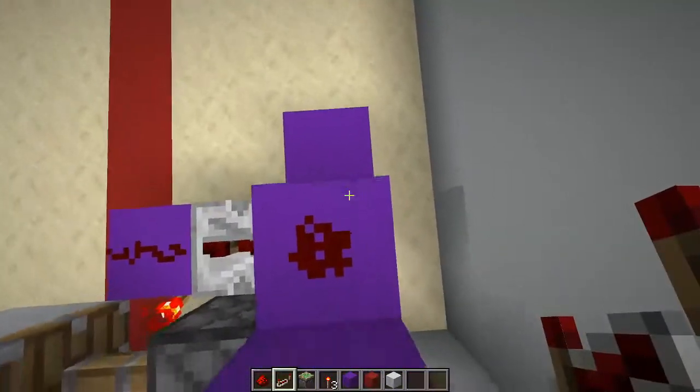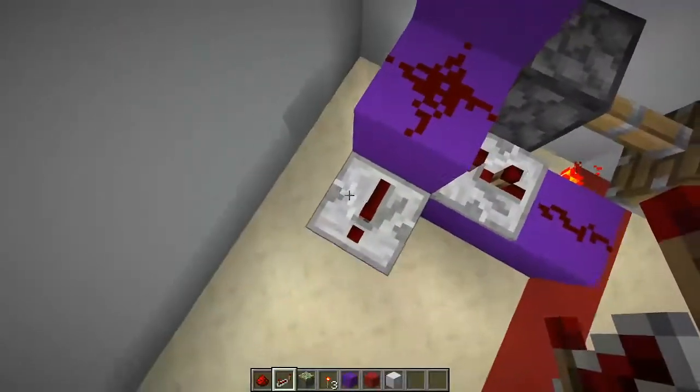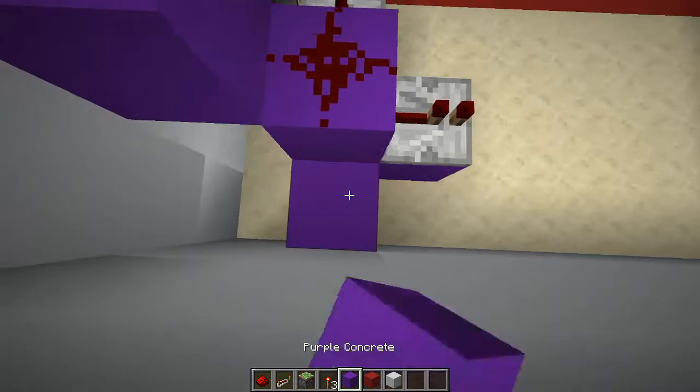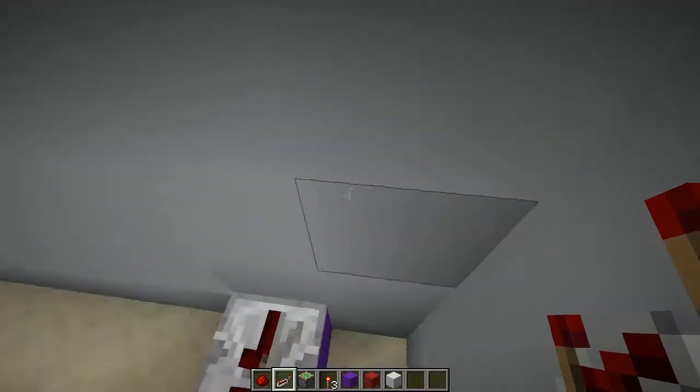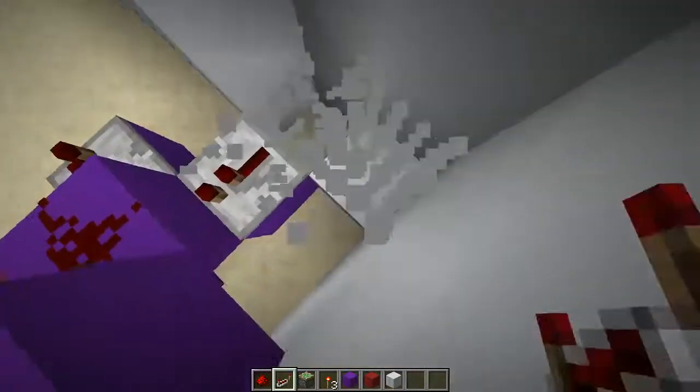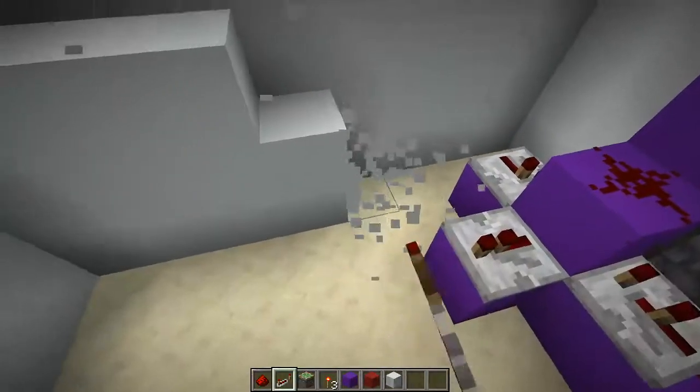Now coming directly off the side of this, set a block of choice here with a repeater at one tick delay. Then place another repeater at one tick delay going into that.